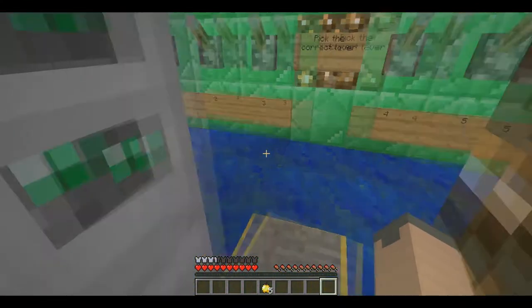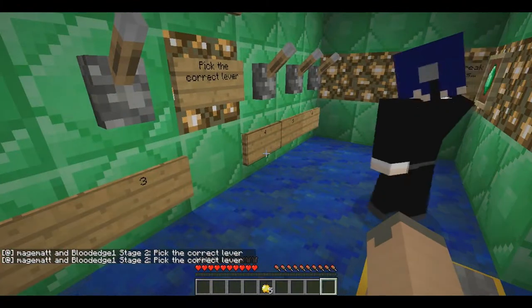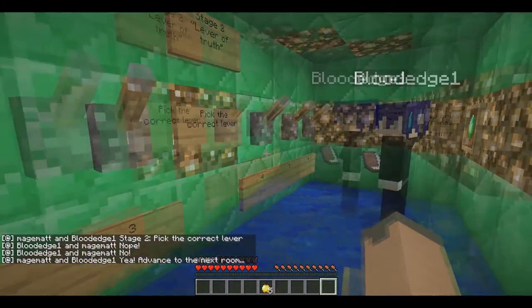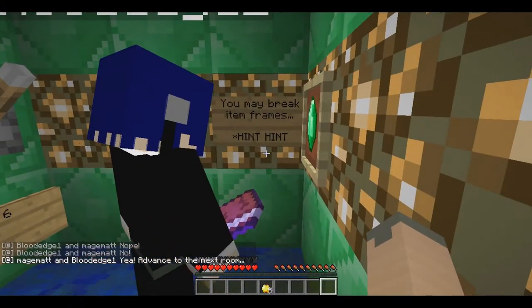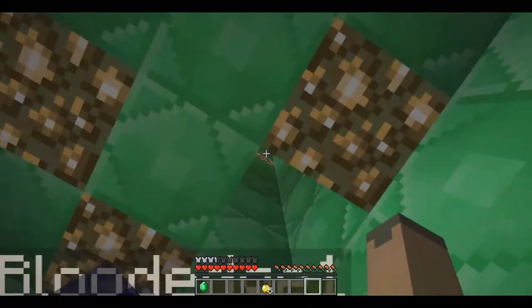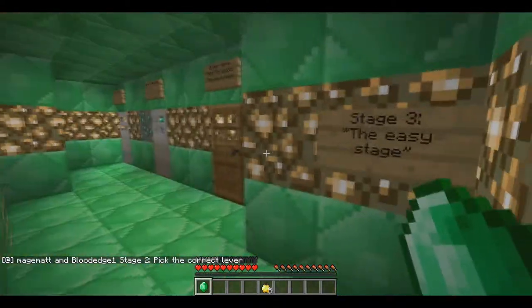You need to come in. Don't worry about this room until later. Pick a lever first — pick one. Nope, put it back up. I'll go number two. You may break the item frames — hint hint. It gave us something. That was pretty cool. Everything up there. Golden blocks activate command blocks. Alright then. Stage three.